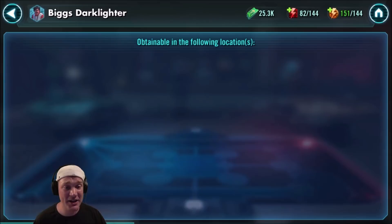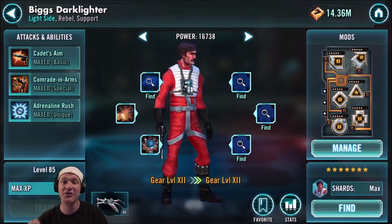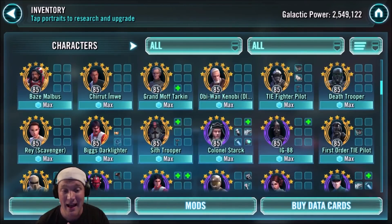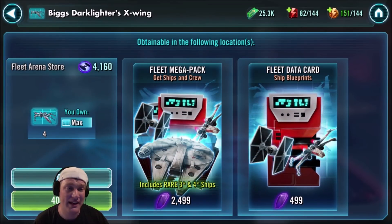I'm going to show you who it is, and that is Biggs Darklighter. For the beginners, you can find him in the Galactic War store — that is where I suggest you get him. Please get him right away. Not only is he a great ship, he's a great character to have overall in the game. You can find his ship in the Fleet Arena store, but you can also find it in the Galactic War store quite a bit too.